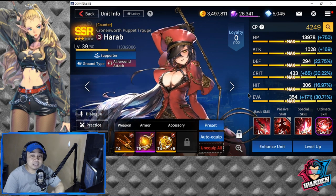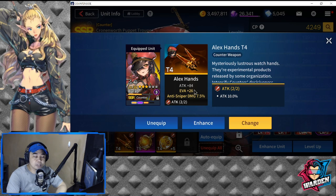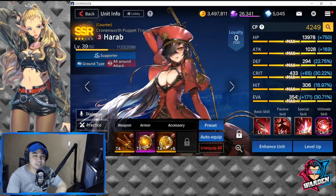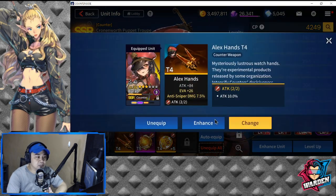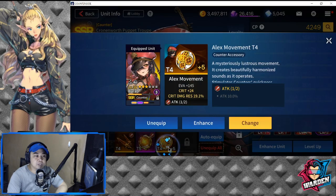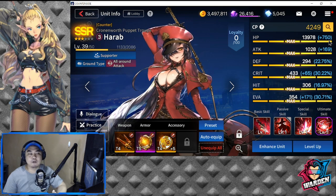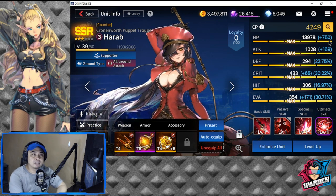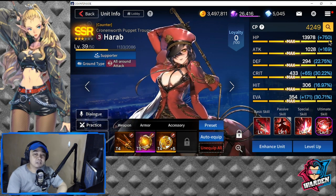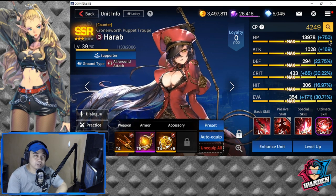For the changeable yellow gear slots, you can go with critical, additional attack, or HP since you already have attack covered. Her hit stat is below average too, so hit is also a valid option. Key stats to aim for are attack, hit, and damage. She is harder to build because her attack stat is so low, so keep the focus on increasing her attack.